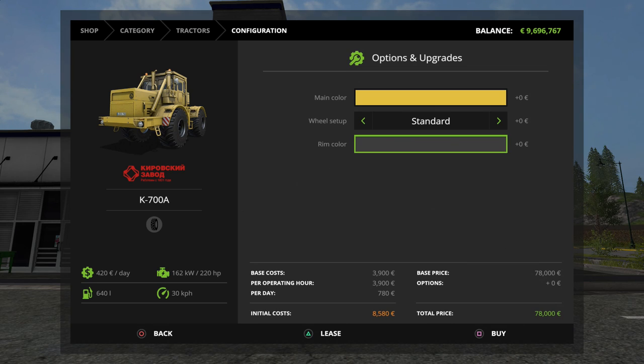If you're going to lease it, it's going to be an initial cost of $8,580, with a per-day cost of $780 and a per operating hour of $3,900 euros or pounds, depending on your preference.